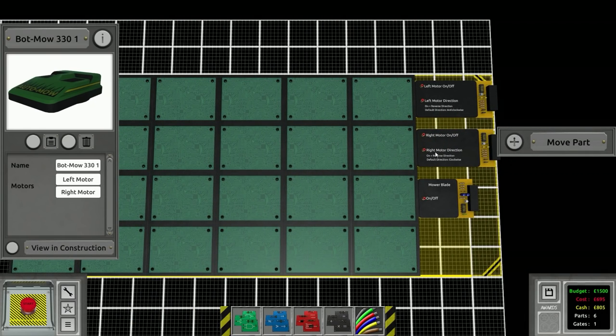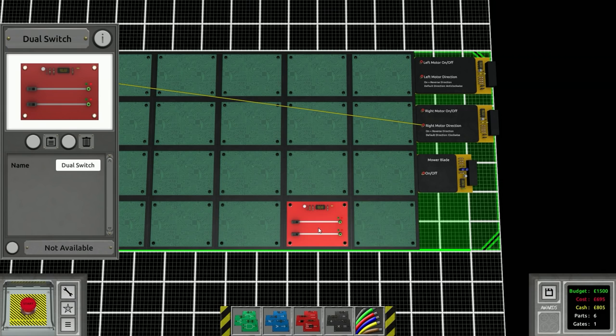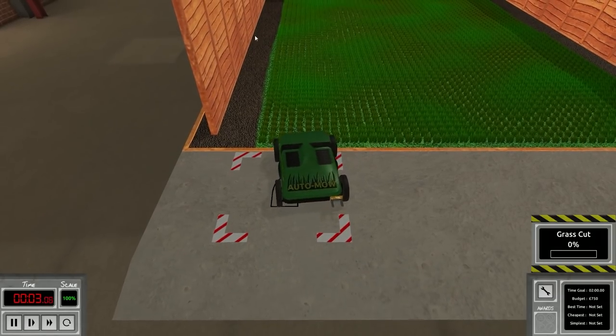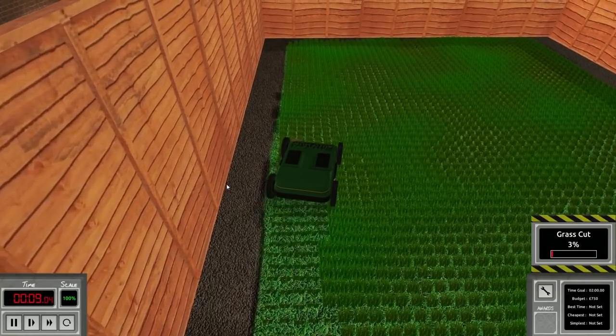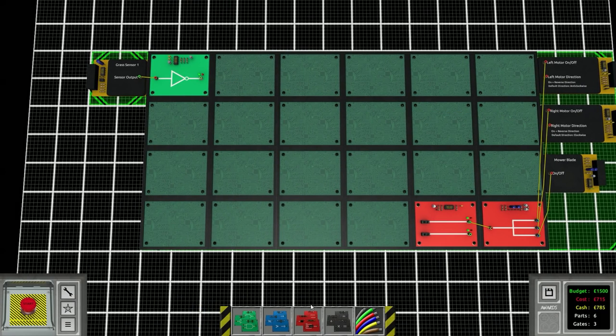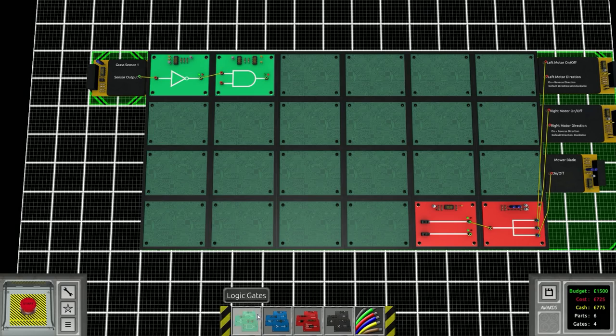We've got a grass sensor — if it's not detecting grass it has to rotate to the right, so reverse the right motor. Other than that we just need a switch and a splitter. We'll do a triple splitter: left motor on, right motor on, and mower blade on. The problem is it doesn't actually start on the grass, so we're going to need a circuit to have it go straight first — we'll put an AND gate in with a little bit of a delay.